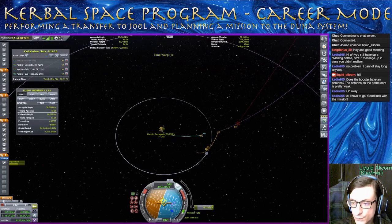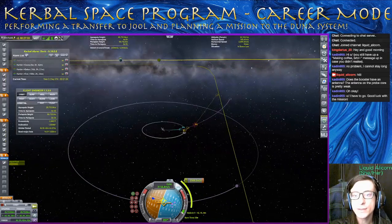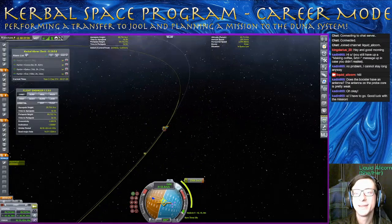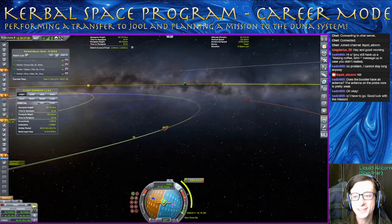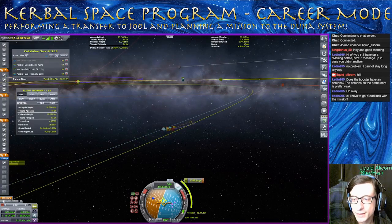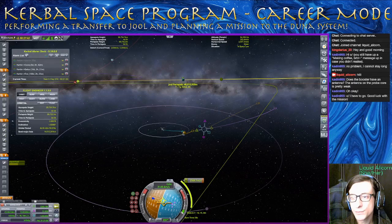We overshot it by a teeny amount, but if we look here we can see our Jool periapsis. That is one of two I think — we're going to come back around. Oh no, it's already out at 44 million meters. So we're going to need to adjust. Very sensitive node. So let's see — we can take this. Adjust this down. This should be a fairly lightweight adjustment — maybe a single meter per second, something like that. That's not it — that's going to put us a little too high. Probably need some angular burning to bring us in closer.